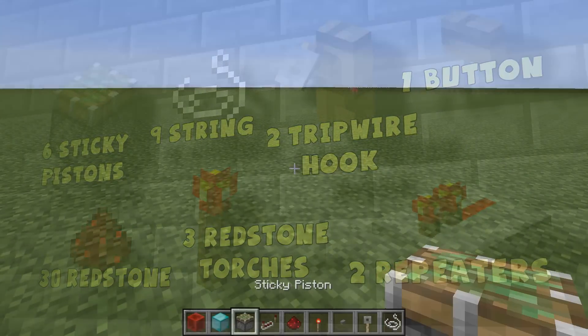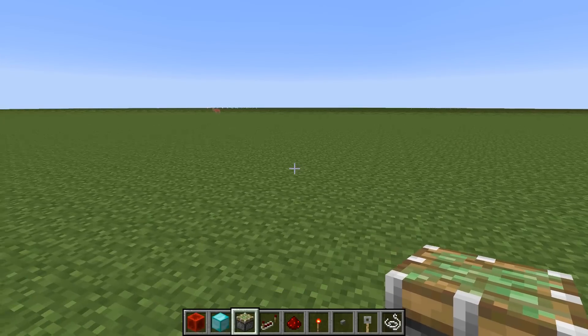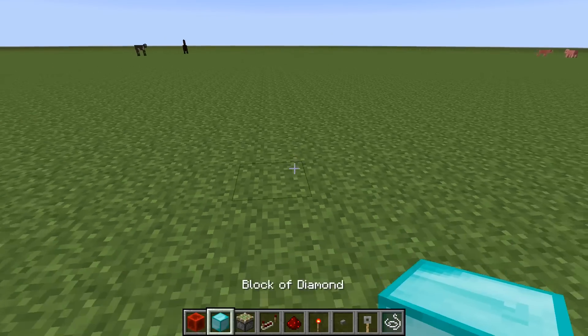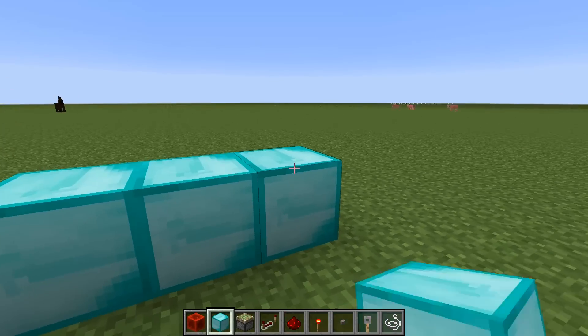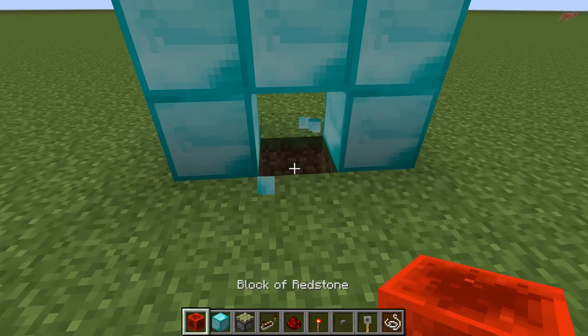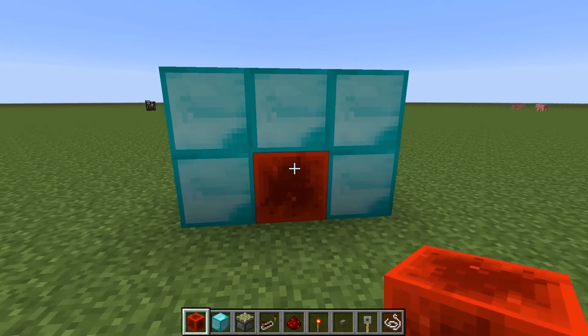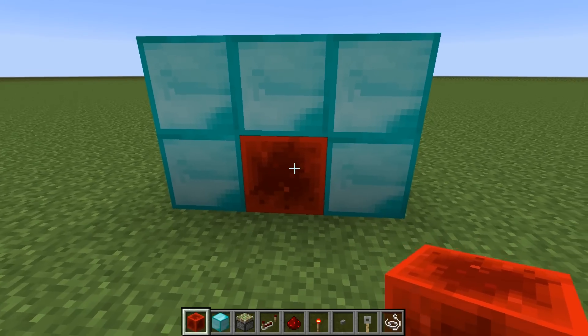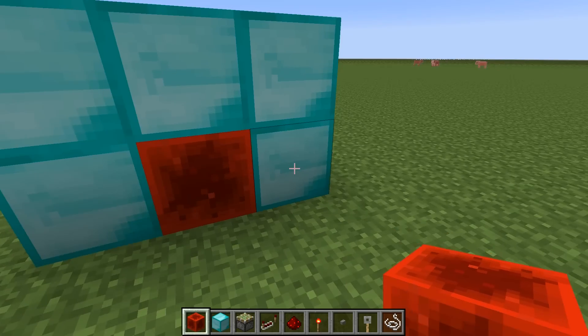So with those things, the first thing you want to do is figure out where to put your door. Once you know exactly where you want the door, and more specifically the door looks like this — what you want to do is figure out where this bottom middle block is going to be. This is where everything starts: knowing where this block right here is going to be.